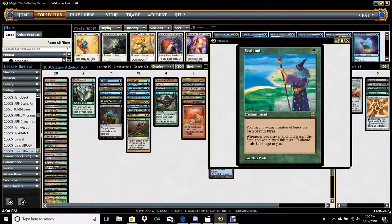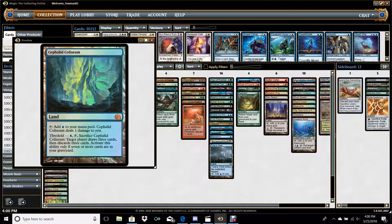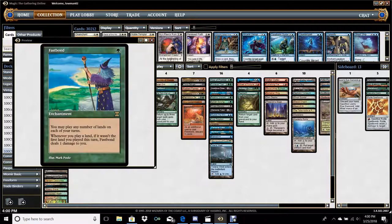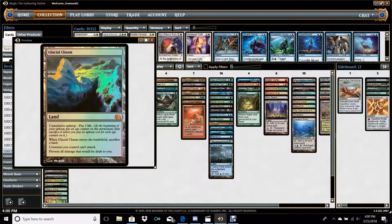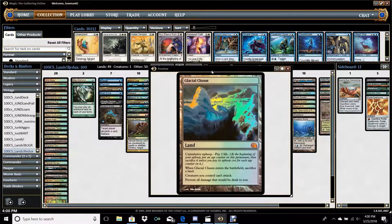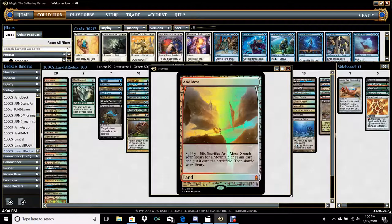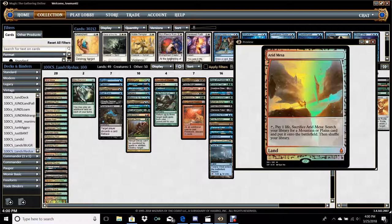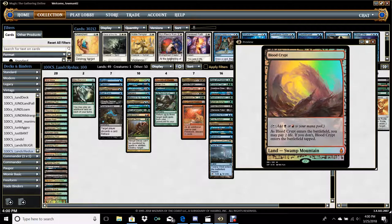Some cool combos with Fastbond as well. You see it in Legacy Lands with Glacial Chasm. If you have Glacial Chasm in play, it actually means you can utilize Fastbond indefinitely without taking any damage because Fastbond was written in an older time where it says you don't lose life, you just take a damage. Because Glacial Chasm says prevent all damage dealt to you, you can just do this infinitely. Keep in mind that if you're using Fetch Lands to accrue infinite value off Crucible, you're paying one life on those, as they were printed under a more discerning eye. And if you're putting Shock Lands into play like Blood Crypt, that's a pay-two-life effect as well.